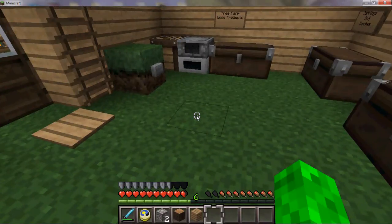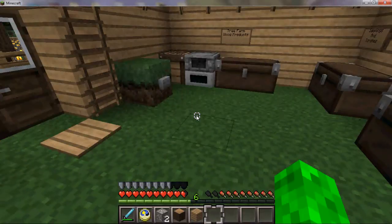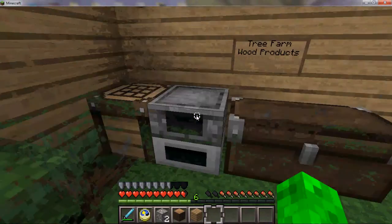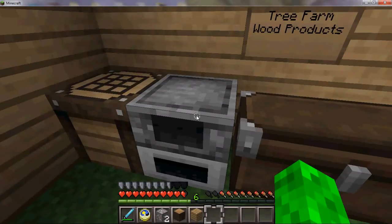So to make shears, you need to go ahead and mine some iron, which I've already done. You've got some iron ore right here, which you can find in a mine. We'll do more videos on mines later if you don't know how. So what you're going to want to do is make yourself some charcoal, which is the most efficient fuel source aside from a lava bucket, but that's just a waste of iron.